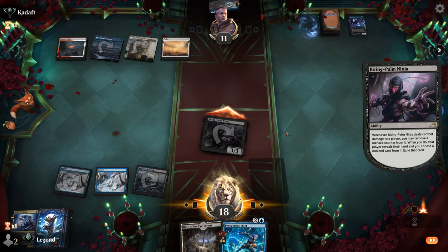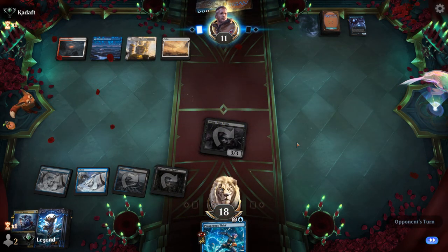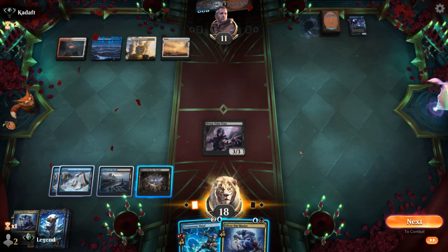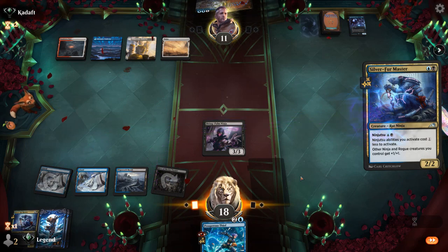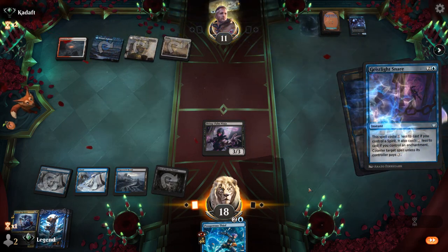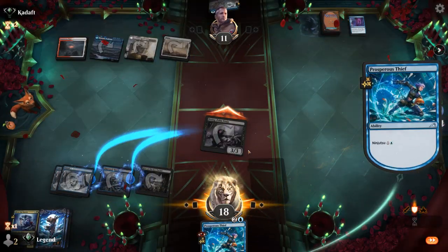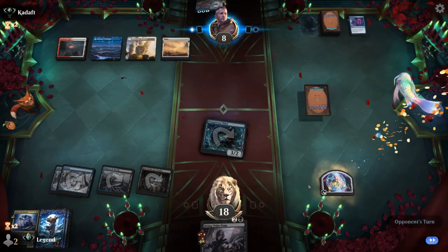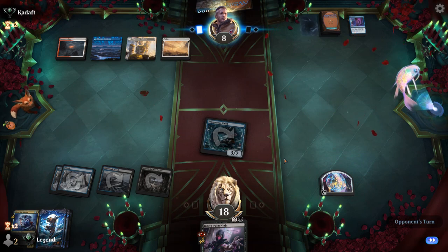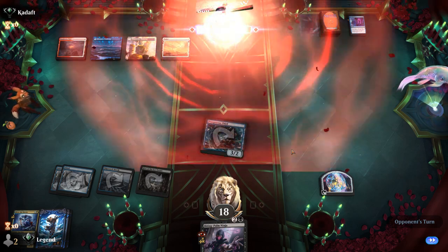Opponent's holding a Counterspell and Winged Portent — we take the Snare, a card weak against Ninja since ninjutsu gets around it. Main phase Master, then ninjutsu Biting Palm Ninja for one mana so we can pick it back up. Opponent drew another Snare — still fine to ninjutsu. We can use Biting Palm Ninja's ability in the future and maybe activate Hive next turn. Things are looking up — opponent concedes.